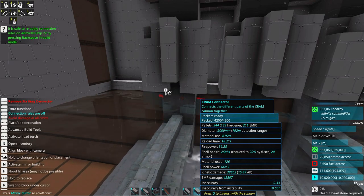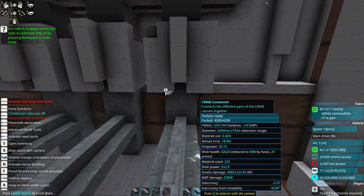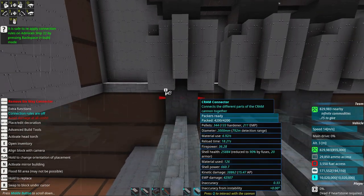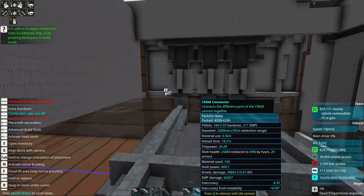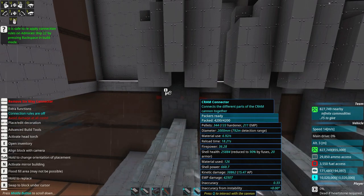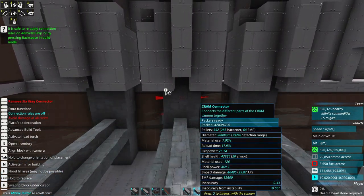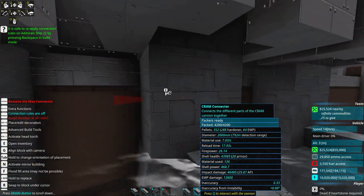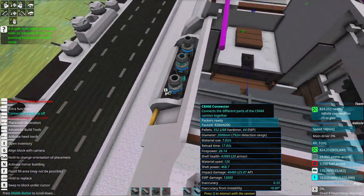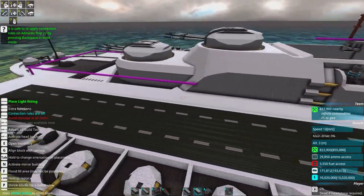The mortars deal 38,000 kinetic damage and EMP damage of around 42,000 — or 27,000 depending on the variant. Some are set to detonate below water so they can penetrate enemy ship interiors, matched to the altitude of the enemy target. Others use hollow-point shells to deliver the EMP load on the hull and deal huge impact damage. So the middle ones also do kinetic damage — it's good to have a bit of a mix.